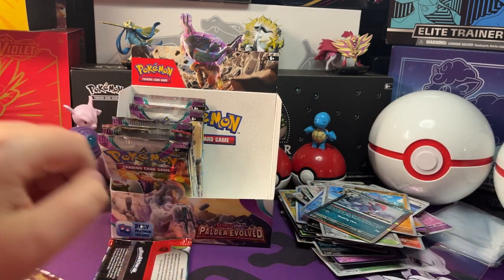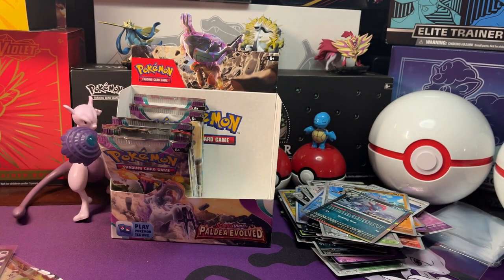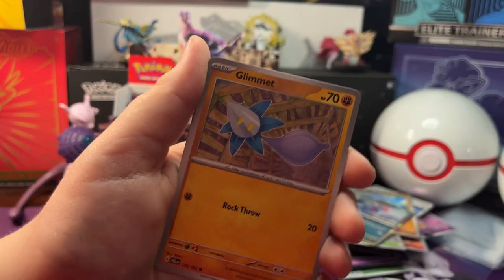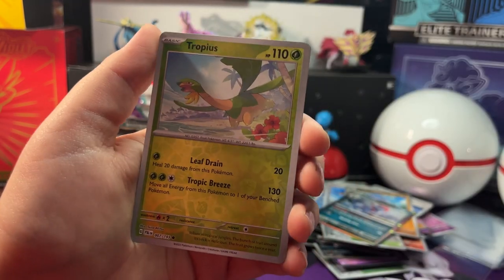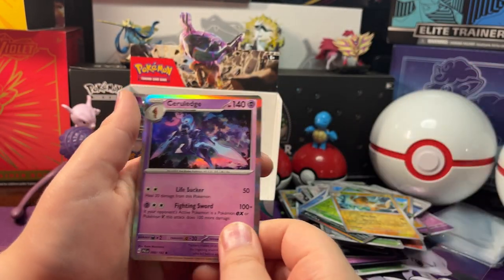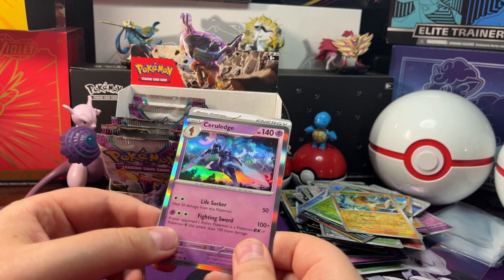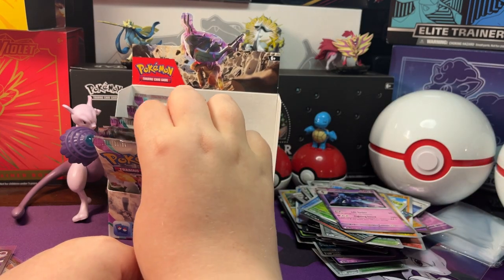Now let's open up our next pack. We got Paladin Looper, Noibat, Combi, Glennet, Pound Flame, Aircross, Kilowattrel. Reverse Holo Trapeus, Reverse Holo Palmot. And a Holo Ceruledge — Fighting Energy! Yay, I got it right! There's the Holo Ceruledge.